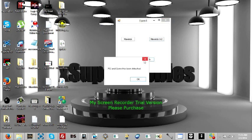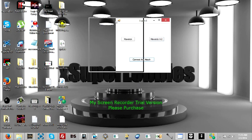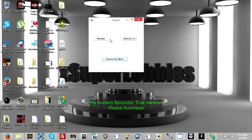Let's connect and attach here. There's a difference between the Maverick and the Maverick A2. The Maverick serves as an assault rifle; the A2 is a sniper rifle.